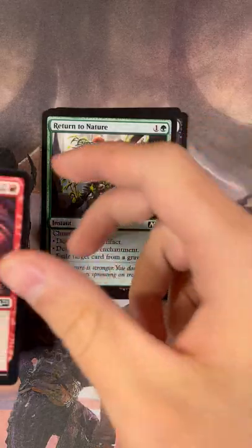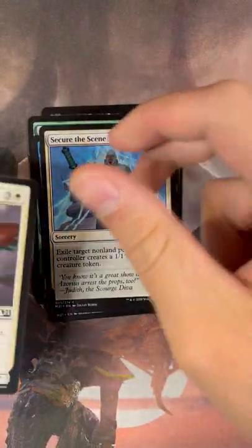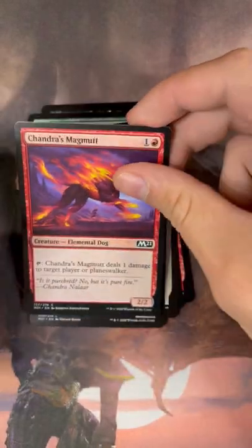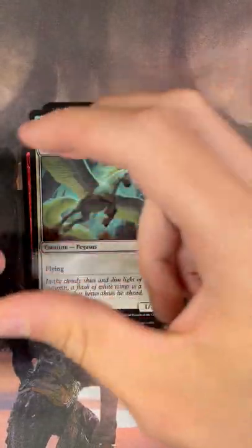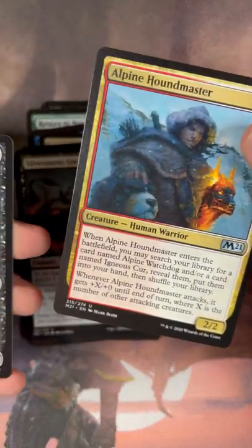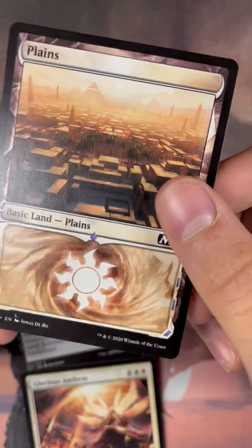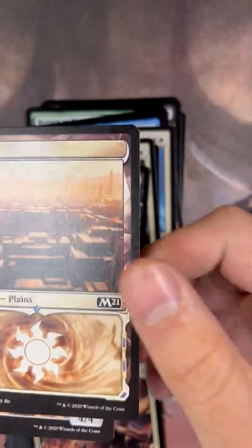Return of Nature, that's a nice common. There were some pretty cool stuff in this set: Silver Mogul, Alpine Houndmaster, Kite Sail Freebooter, and a Glorious Anthem — that's a nice Anthem effect. Oh, cool lands. They had some interesting looking lands in this set.